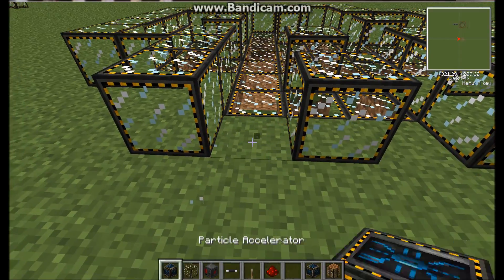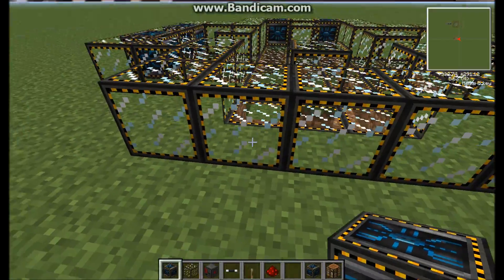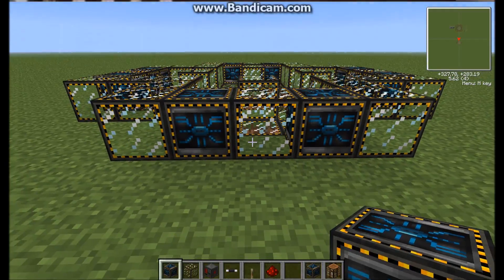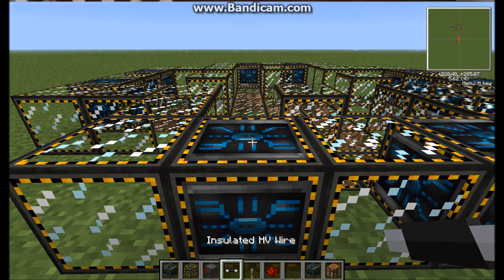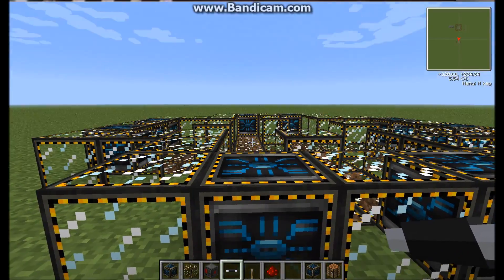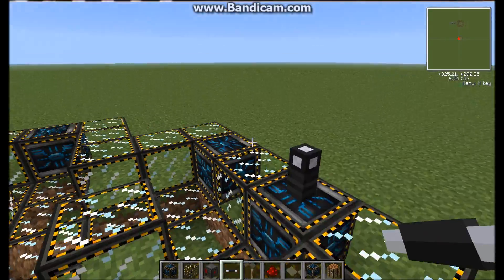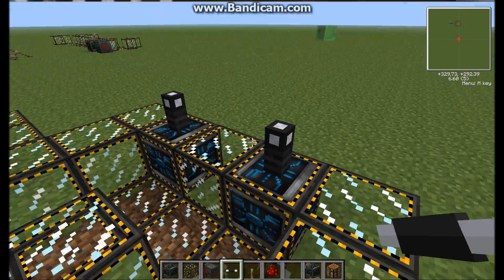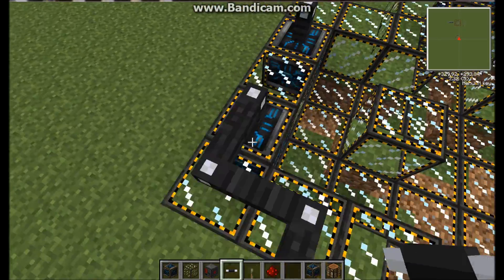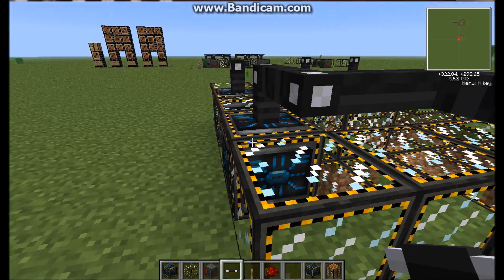On each side of the plus, you put two particle accelerators one block apart from each other, like that. Then you can put insulated HV wire — hold down shift to sneak and click on top so it won't open the interface. Put one on each one, like that, then continue it round. You can do the wiring however you want, but I find this neat and I always do it this way.